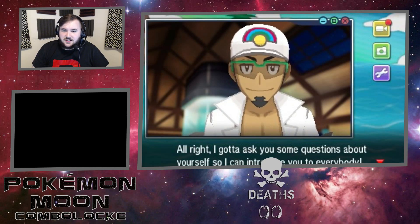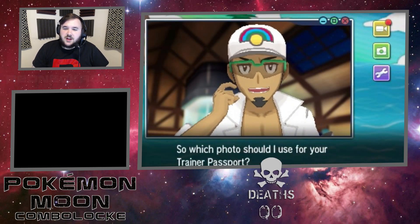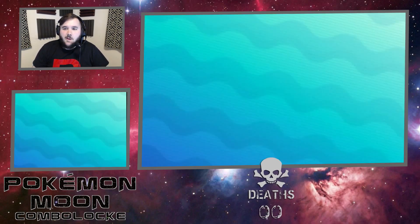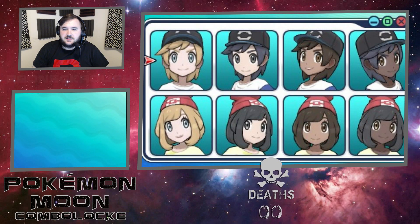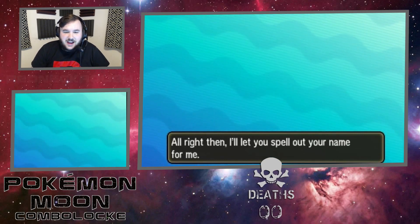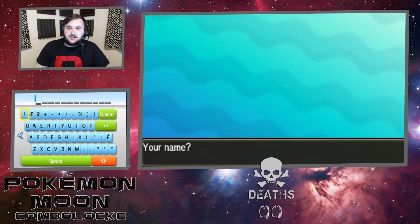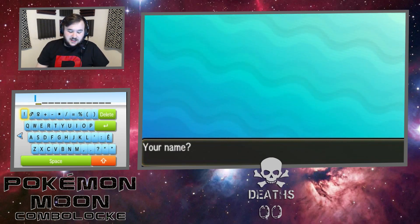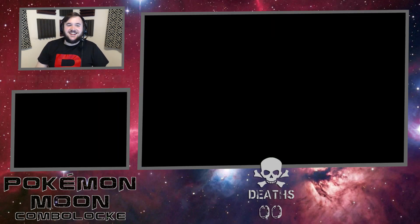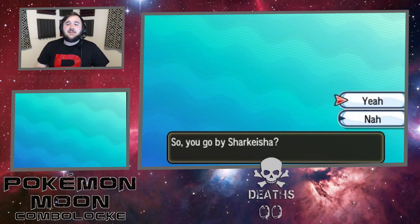Alright, I gotta answer some questions about myself for the trainer passport. I got options here - I'm going to go with this because I'm a strong independent black woman who don't need no man. I'm going to get out the Stylus of Nicknaming - already know what I want to name this. Sharkeisha! We are Sharkeisha and we are a strong independent black woman who don't need no man.